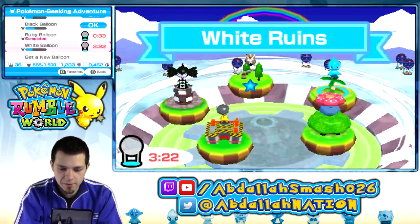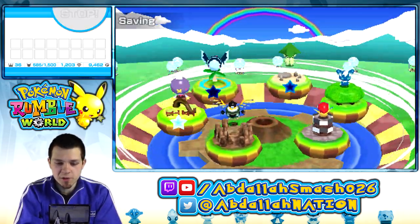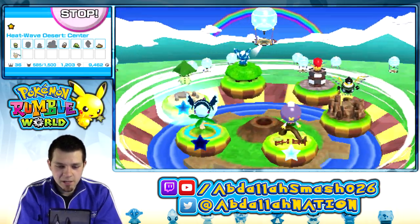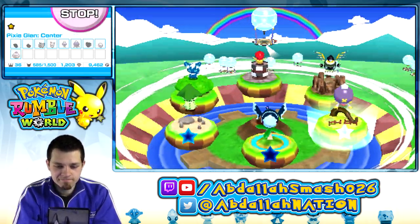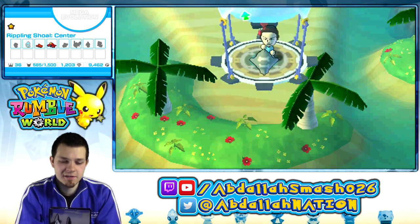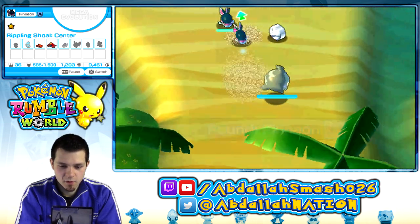Fairy Balloon, we're going to do it. It's going to be great — I'll take any one of these, it really doesn't matter. I guess I'll take the water area with Finian — that's the water Pokemon there.